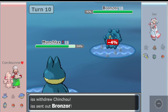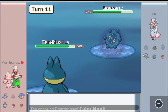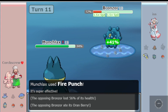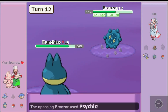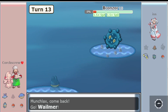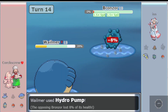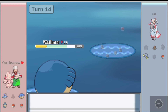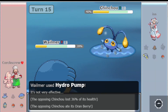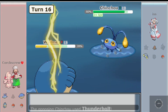Then there is Chinchou, who becomes an extremely threatening sweeper due to access to Agility, STAB Hydro Pump and Thunderbolt, and either Hidden Power Grass or Fire to hit opposing Chinchou and other water-types, or Snover and Bronzor, respectively. Gastly is a massive threat due to its access to STAB Shadow Ball and Sludge Bomb, Will-O-Wisp, Substitute, and the pre-nerf Explosion. Due to Levitate and its typing, it can also switch into both Gligar and Munchlax reliably, and force your opponent into very difficult counterplay.